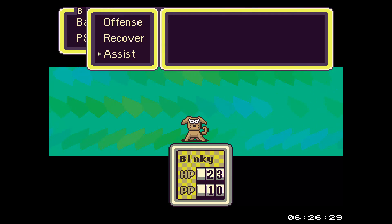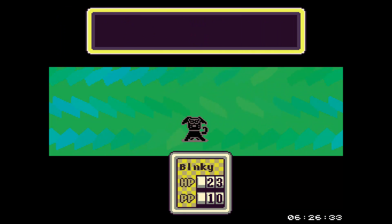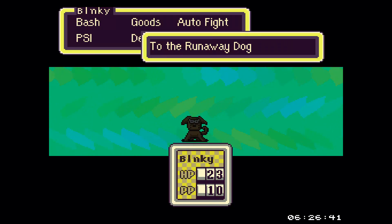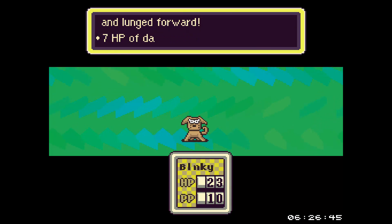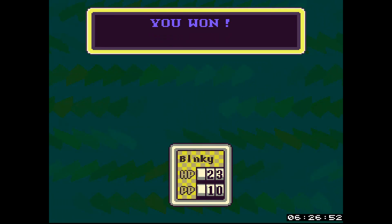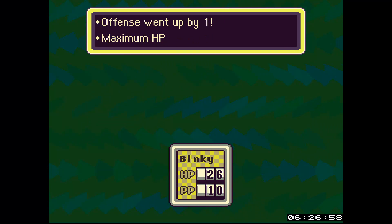I don't have any PSI yet. I did defend by accident - my bad. Bash. Yeah, Pac-Man can do quite a bit of damage, he's pretty cool. So I got the runaway dog. Level 2, sweet.